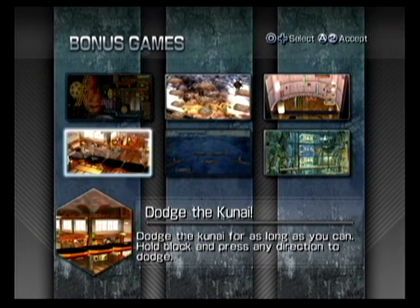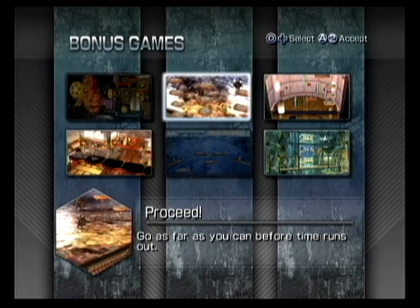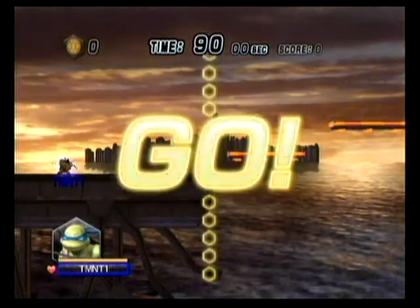Now we can choose another bonus game. Let's see which one we're going to do. The description says: proceed as far as you can before the time runs out. We're going to do Proceed, and we're going to try to proceed as far as we can before the time runs out.